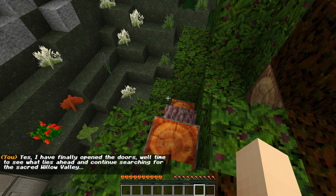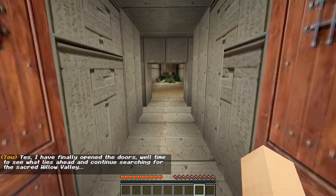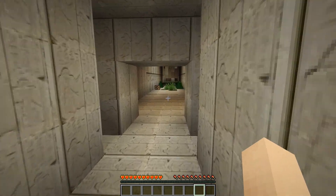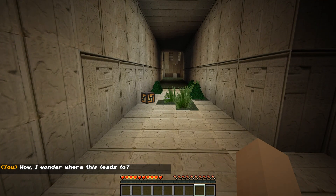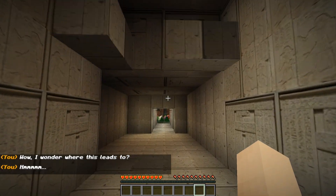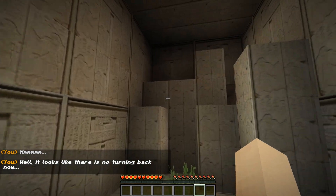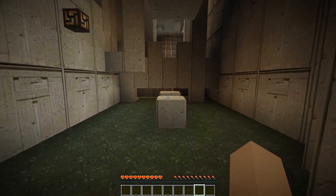Yes, I finally opened the doors! Time to see what lies ahead and continue searching for the sacred Willow Valley. That is a super magic tree if it grew a button. Oh, hopefully I don't get attacked. Someone unhappy - probably because I have no weapons right now. Looks like there's no turning back now. Where's Admiral Ackbar when you need him? It's a trap!